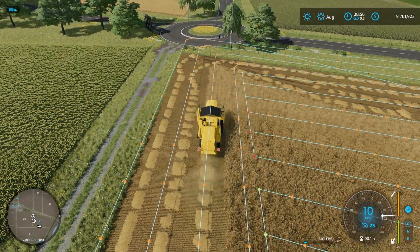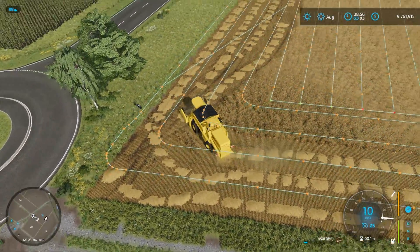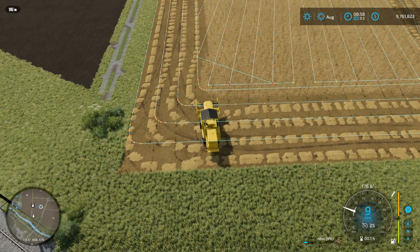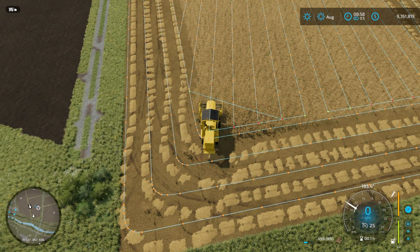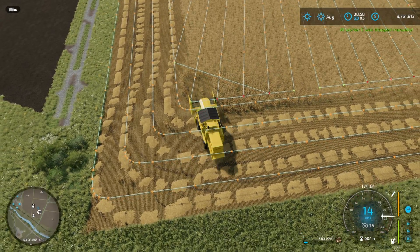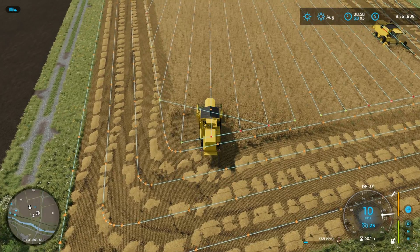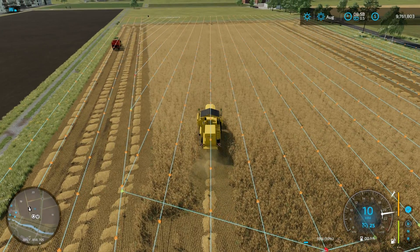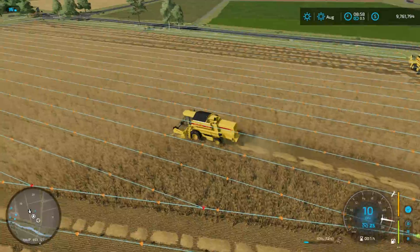The combines have been emptied and combine two is just finishing the third headland — the last headland this combine needs to do. We run up to the other end of the field and jump onto the third land. I picked the wrong line — you want a line with a red dot on it. Getting on the line and hitting H, I can see the combine isn't behaving, turning off to the side slightly, so we back up, pick up the next row across, hit H, and then we can just leave these two combines to work. Combine one is on its land, having gone straight from the fourth headland into the first land. We'll jump into a time-lapse to see how things work out.